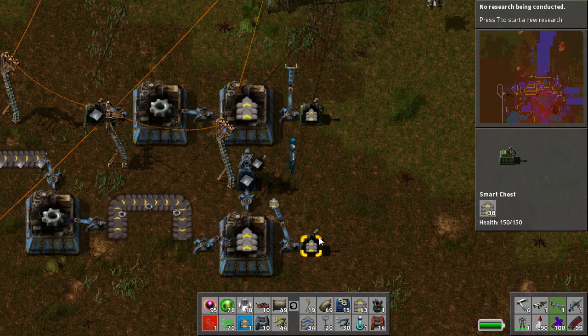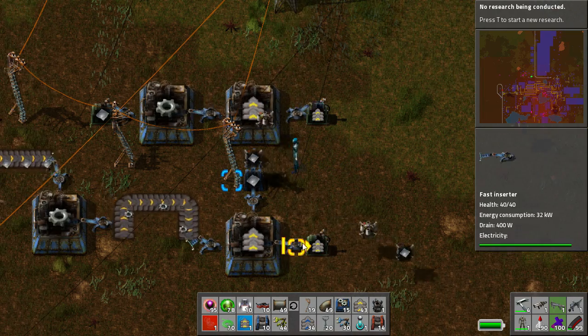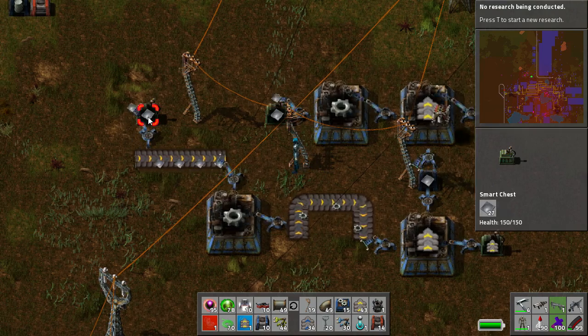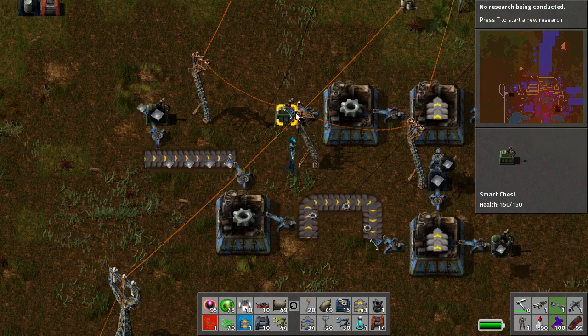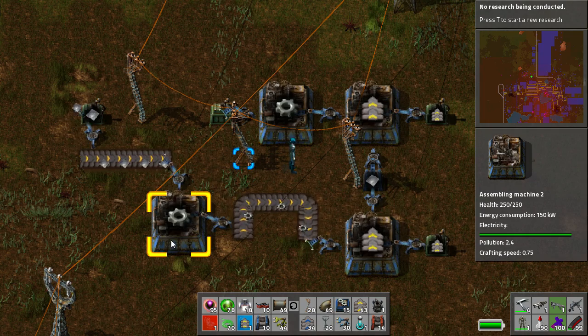I can make this problem even worse by putting this onto a belt. Right now it's actually going quite quickly because it's direct inserting into the chest. The bigger and more complicated these builds get - you see that this is at 12, that's still at 20. And that's complete. That's complete. You see this still has half a dozen to go.